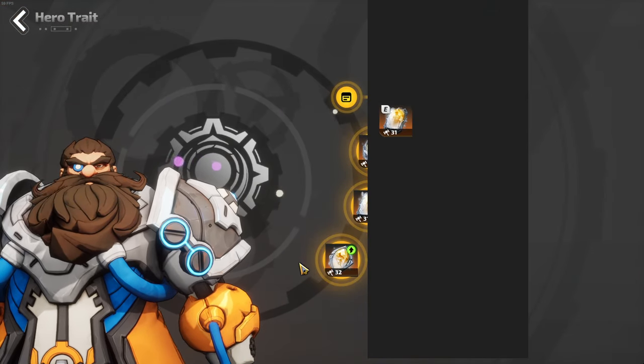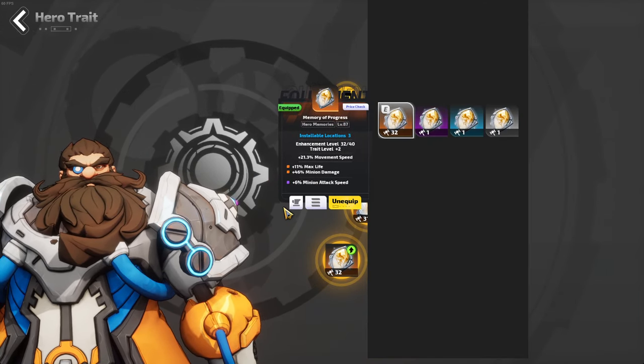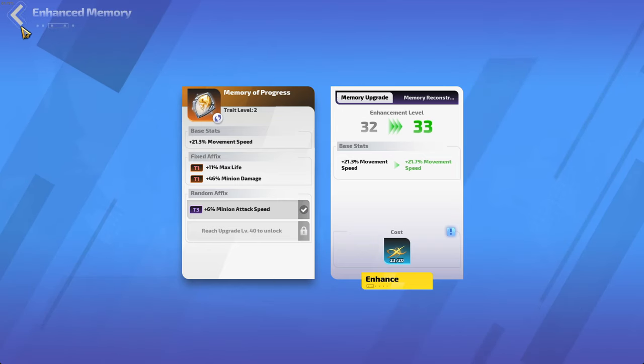I want to get this memory to level 40 at some point. This one is movement speed — I really like having movement speed — and this one can also have a level 40.